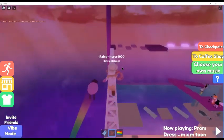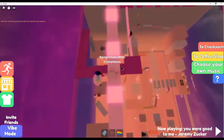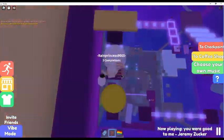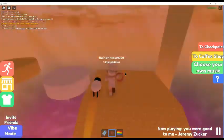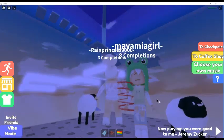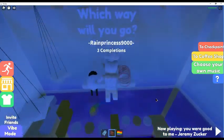They have speed coils and gravity coils, which are super helpful. Oh my goodness, this person has a froggy hat — it's so cute, I need to find that!